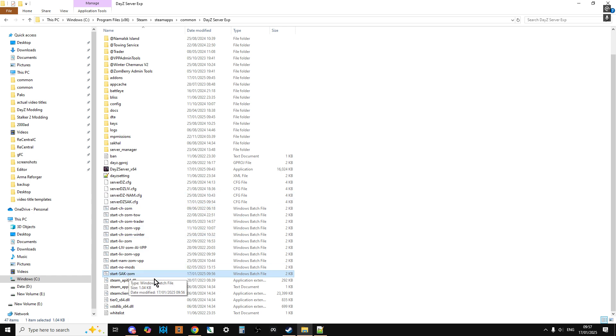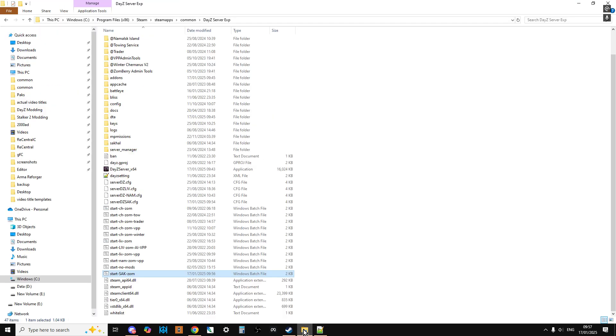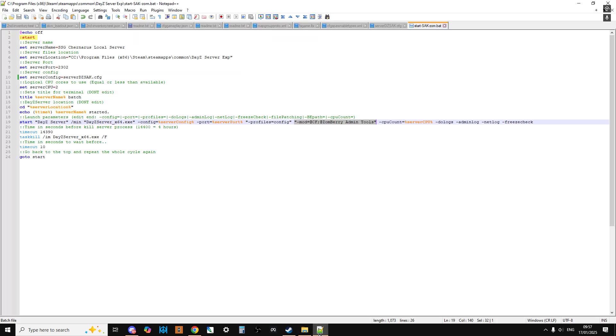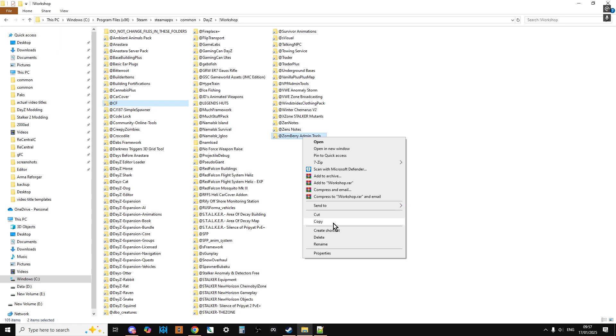When we fire up this start_sac_zomberi batch file, it's going to start the server with Community Framework and ZomBeri Admin Tools. Before that though, I'm going to go to the DayZ workshop folder and copy over the mods because I'm not sure when these were last updated - specifically CF and ZomBeri Admin Tools.